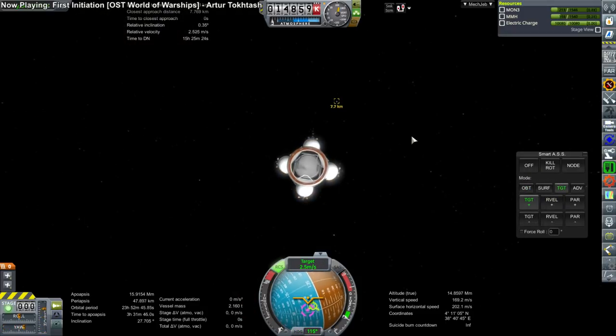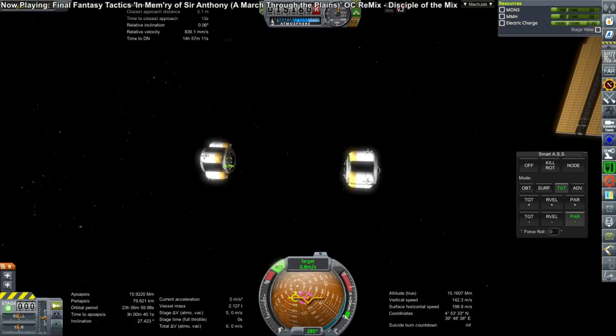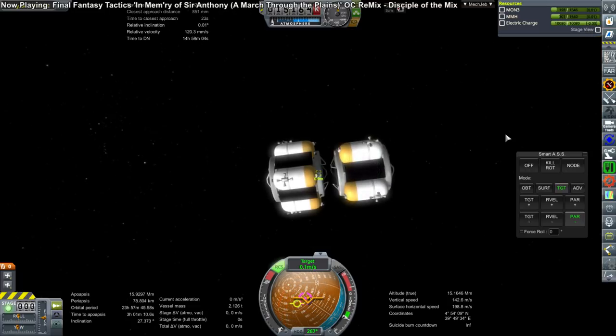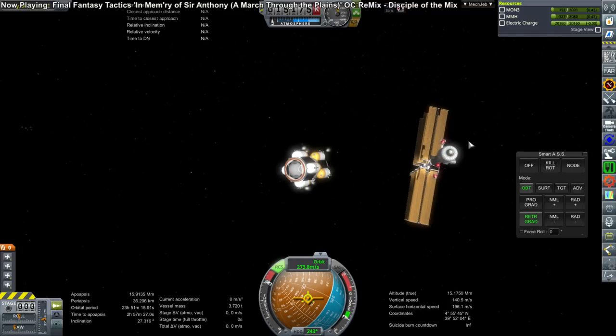I wanted to decommission the tug on the nose, but unfortunately it had already run out of fuel, so we needed the other tug — which I had put in standby — to grab the depleted tug and de-orbit them both. The problem with these tugs, even though they've been very helpful, was their large part count, so our new tugs are going to replace them and give a little better control. Here they are de-orbiting — these tugs will no longer be in service.